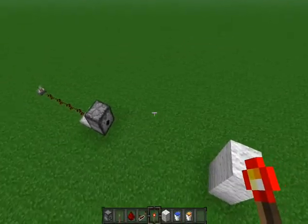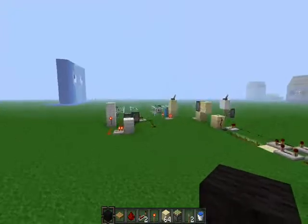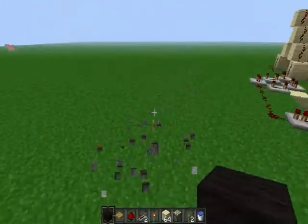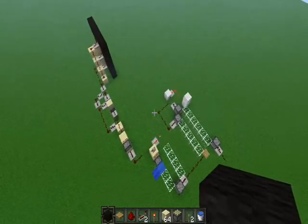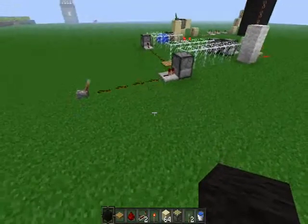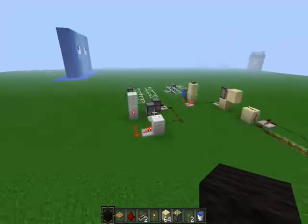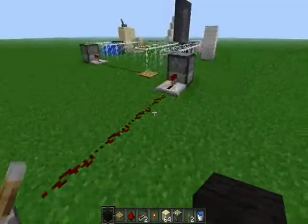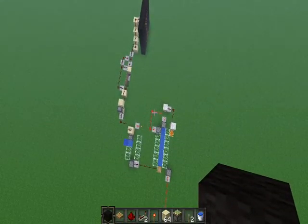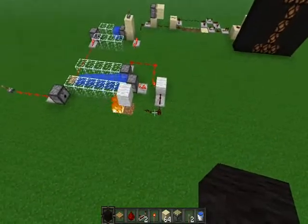I'll just build it and explain when I'm done. Hello everybody, I'm back, and I built something. There's just a view from above and I have to destroy this. I don't think you can see directly what it is, but I hope it works. And if everything is right, this E is going to blink — or however it's called. I'm now watching what's happening.